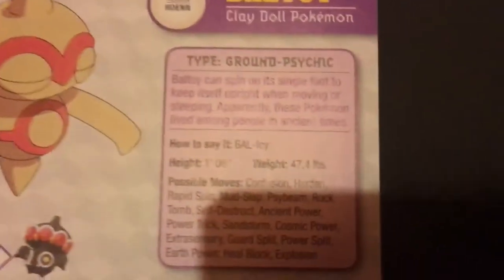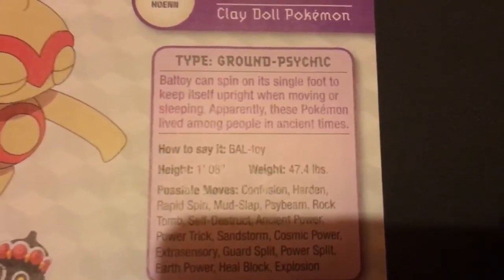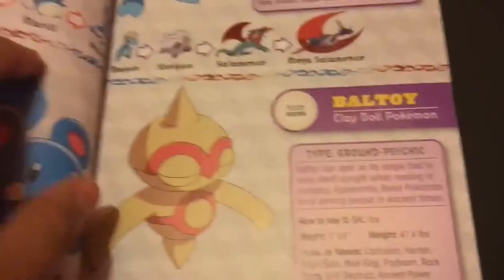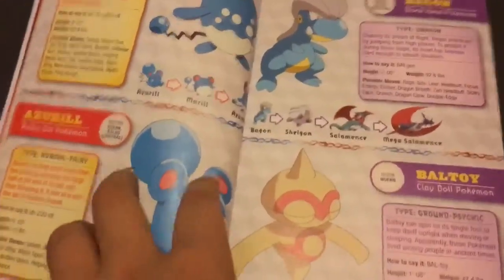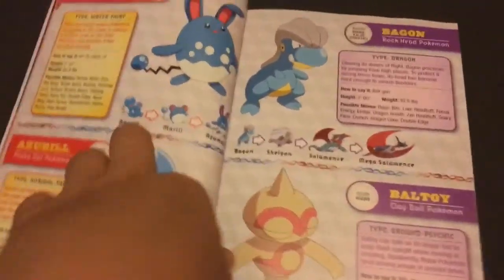The next one is Baltoy — it's a Ground/Psychic type. It's weird how this one can learn Explosion, and I know its evolved form Claydol can also learn Explosion. Anyway, hopefully you guys enjoyed — leave a like, give a comment down below, and subscribe if you're new or haven't already.